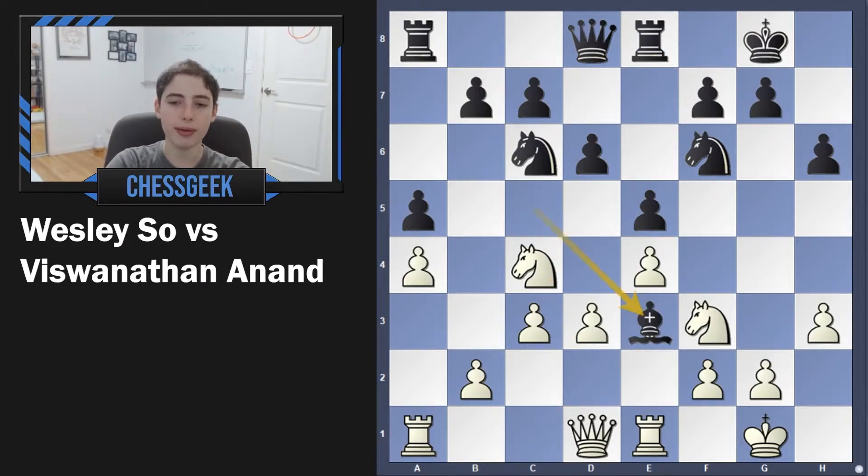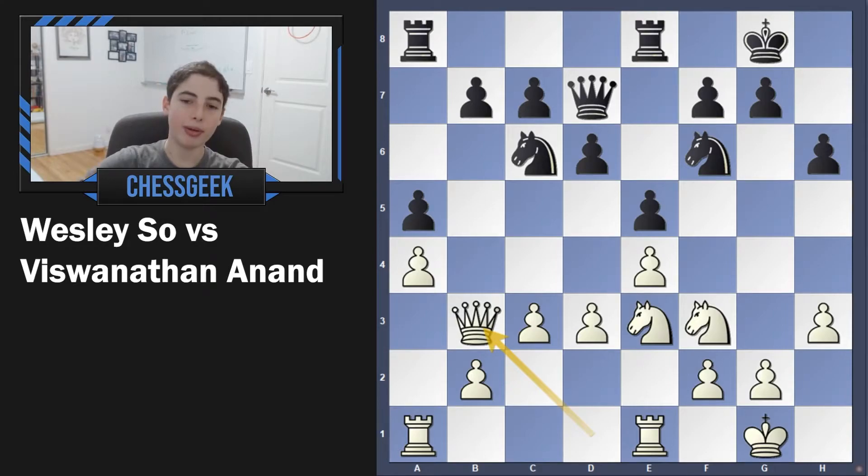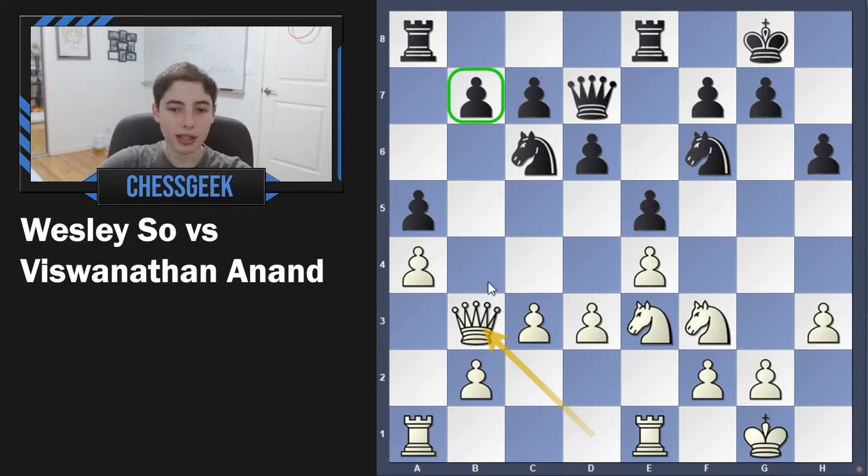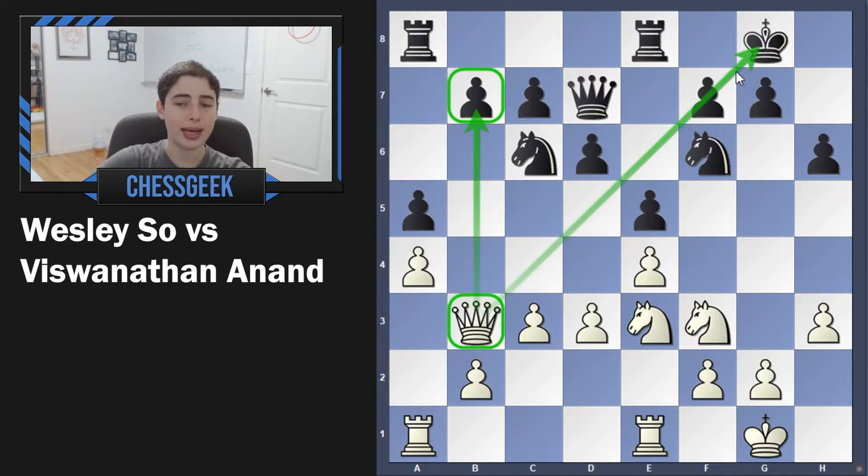Here we have bishop e3, we have a trade of bishops, queen d7, and queen b3 going for this pawn — but understand that this pawn is completely defended. Obviously right now, for example, it's king to h8, and the point is that after queen takes b7 the queen's trapped. You're going to lose your queen, so you can't actually take the pawn immediately, but in the future this could be a target, and in general it's a good position for the queen, also maybe eyeing down the king.